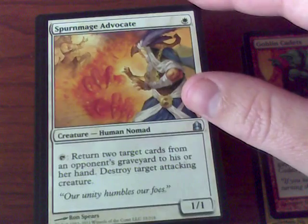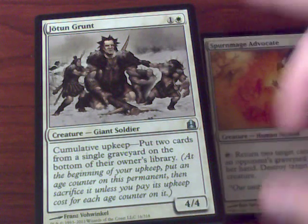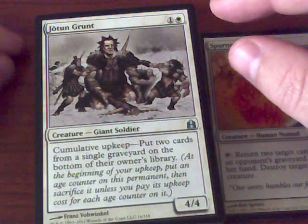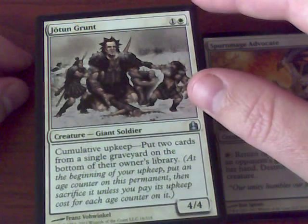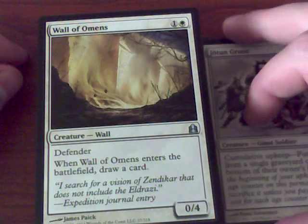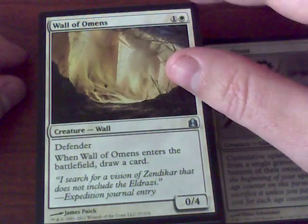Return two target cards from your opponent's graveyard. Destroy target attacking creature. One of the cards from Ice Age — cumulative upkeep, put two cards from a single graveyard on the bottom of the owner's library. This is definitely not geared towards milling your opponent in EDH since EDH decks have 100 cards.